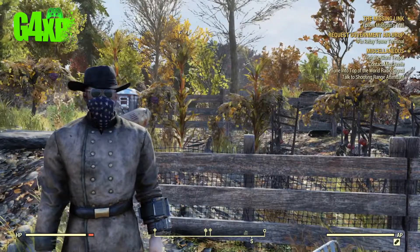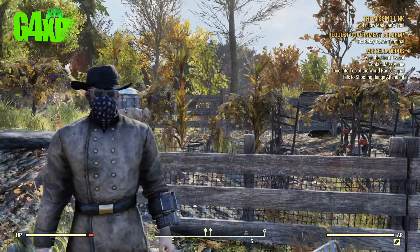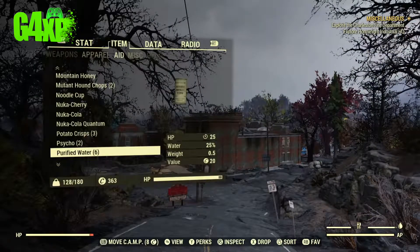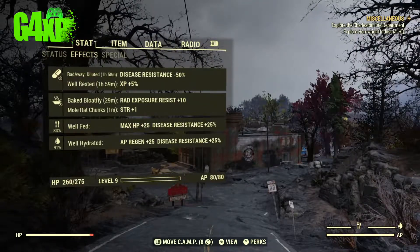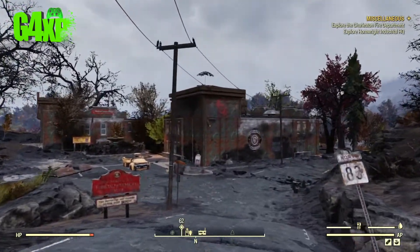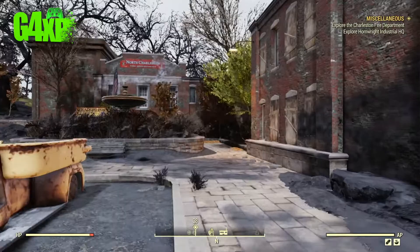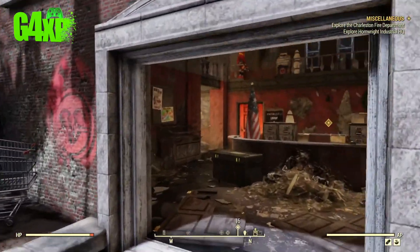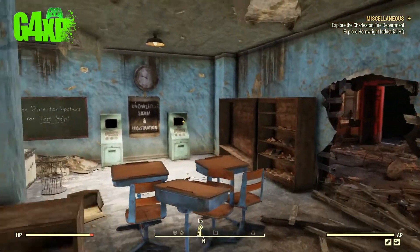Welcome back to the channel, welcome back to the final Game Guides series for Fallout 76 for 2018. Today we're going to cover the Fire Breathers Knowledge Exam. To do this quest you will have to have progressed through the main quest line to 'Into the Fire' and you need to come to the Charleston Firehouse. We're going to the computers just beyond the main reception area. Go through the red door for Knowledge Exam Registration and start the exam.